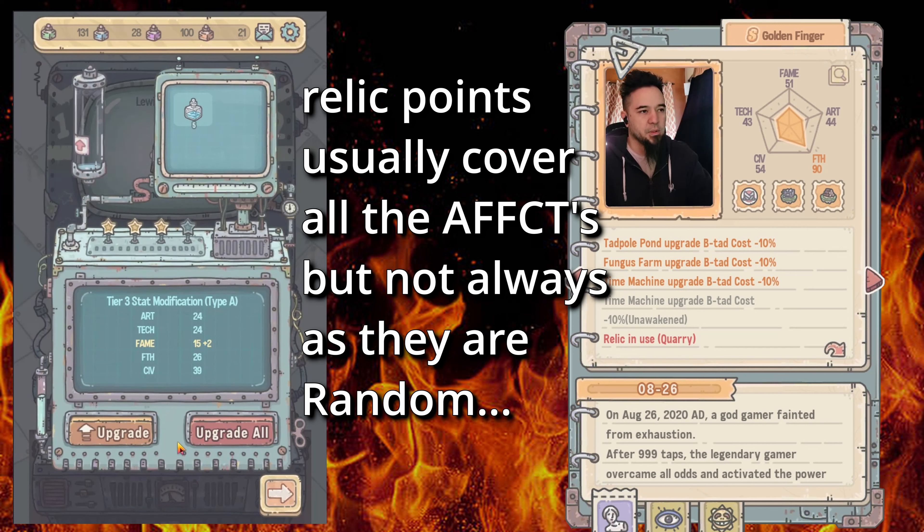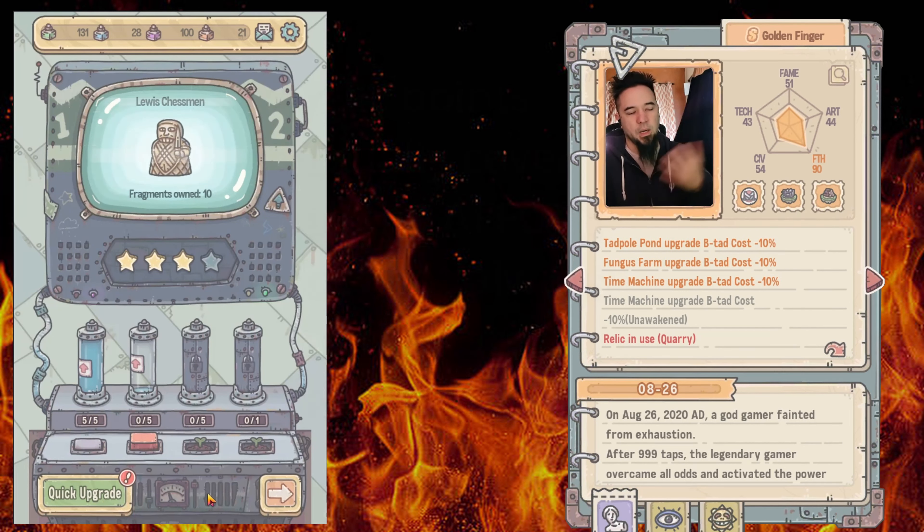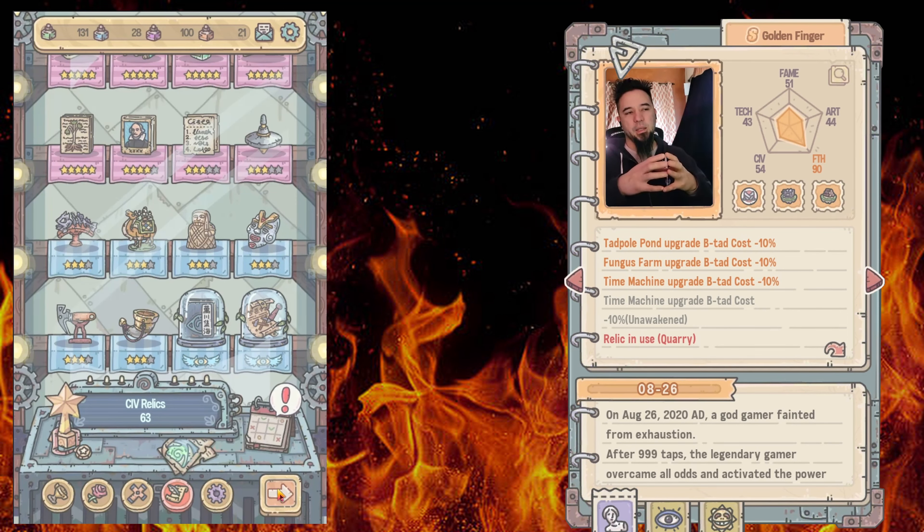I just wanted to show you that because it's really important to note: once you unlock the quick upgrade section, it happens really fast and you won't see it. But every time you upgrade a relic, that's how it works — they affect your overall effect, and your effect is important.